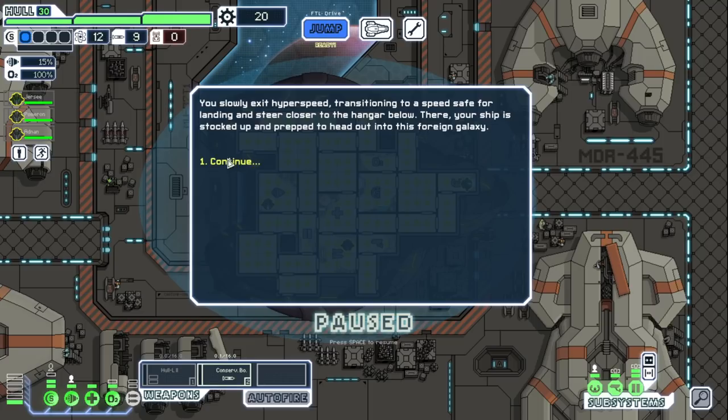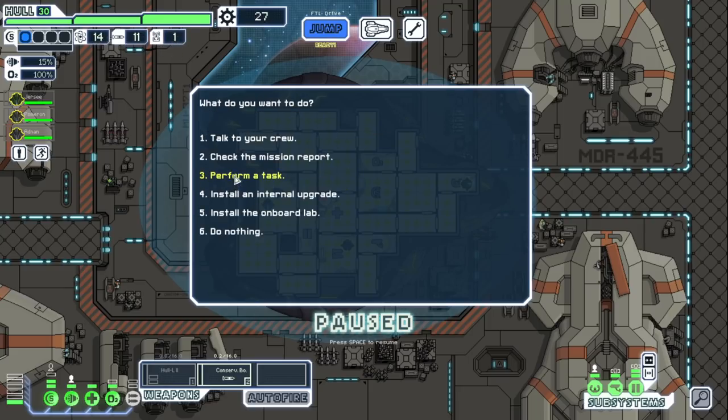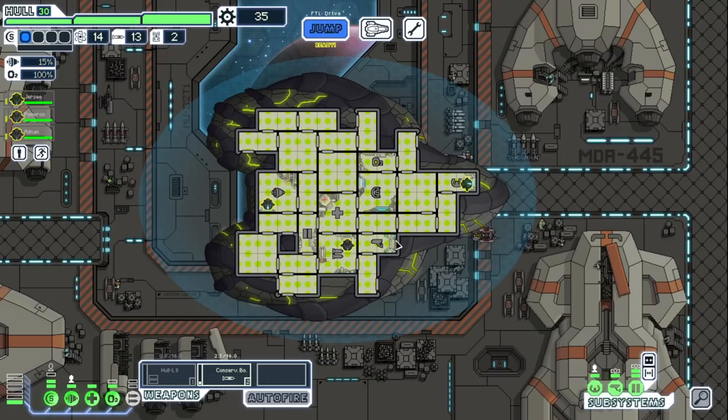Right off the bat, definitely don't need a weapon — we only have nine missiles but that's okay, we don't rely on the bombs. Let's take the resources here and hopefully get lucky with a salvage mission. Looking at our crew here — engines, weapons — I think I'm okay with that. We don't have a lot of power; we have level two auction which is interesting as well.